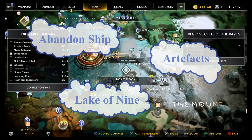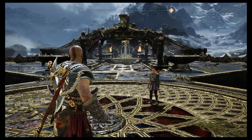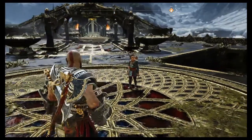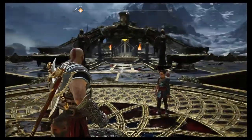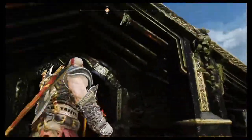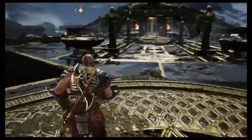Kratos and Atreus are standing on the bridge in the Lake of Nine and we're off on an artifact hunt. I'm not 100% sure where they all are so I'm just going to wander around and we'll see where we go. Tears' temple is behind us — the first thing to do is just come on down.